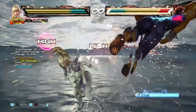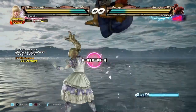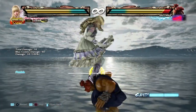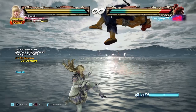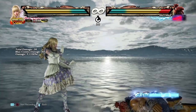Up 3+4 is pretty much the most reliable move because it hits high, and that's all you really need. I like up 3+4 over just up 4 because with up 3+4 you can get Oki. And it looks cooler.